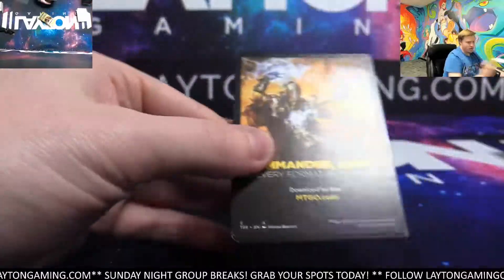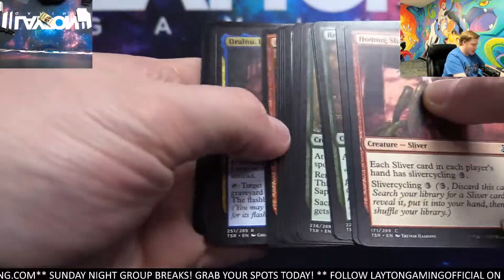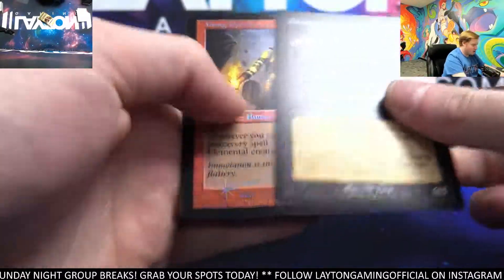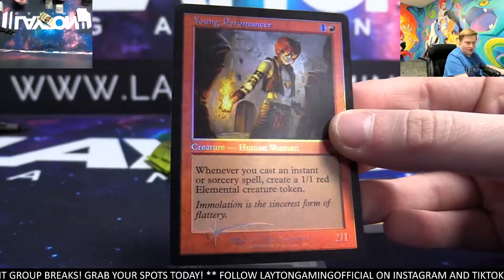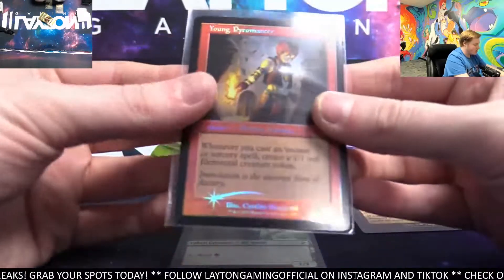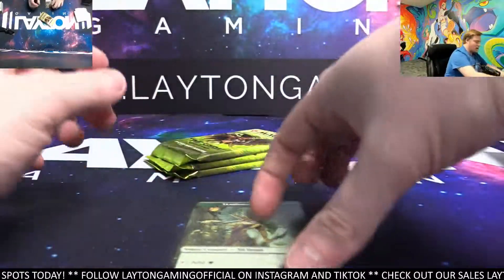Let's see if we can grab one more Foil Retro, guys — good luck. Last handful of packs here, and then we got MetaZoo coming up next tonight. Lish Lord. Gormog Angler. And sure enough Foil Retro is the Young Pyromancer — nice hit red. Congrats there, Foil Retro Young Pyromancer — that's a nice card.